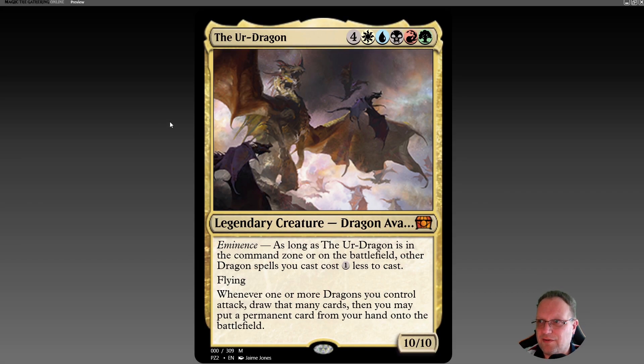Today's commander is The Ur-Dragon, a 10/10 Dragon Avatar with eminence. As long as it's in the command zone or on the battlefield, it costs you one less to cast dragon spells. Then whenever one or more dragons you control attack, draw that many cards, and you may put a permanent card from your hand onto the battlefield. It's probably one of my favorite commanders ever made.